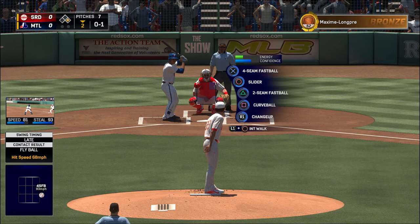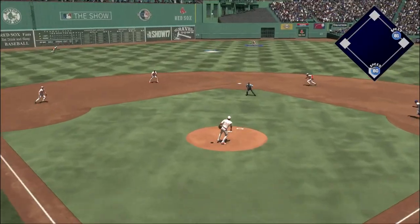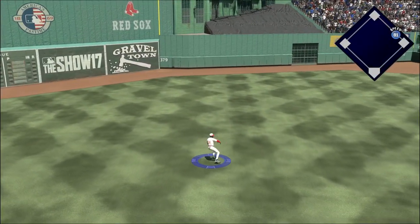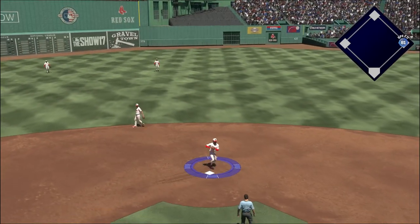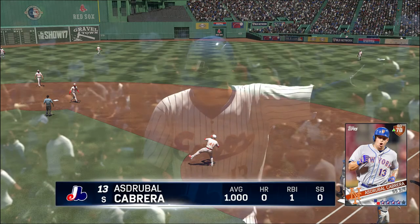At the plate, the 0-1 delivery — hit in the air to center field. It is Griffey, and that's out number one. He will scurry back to first as he'll think twice about trying to move up.